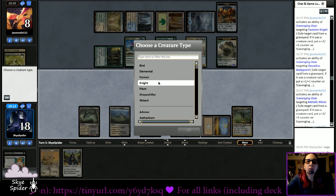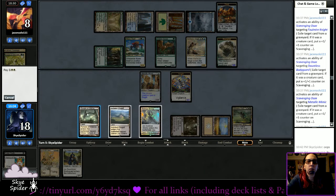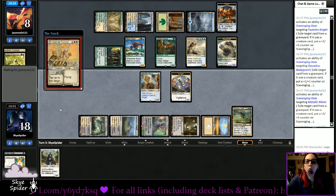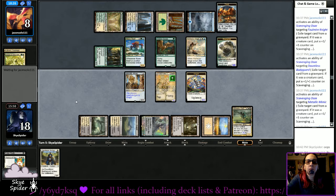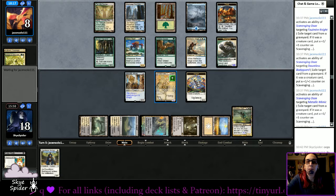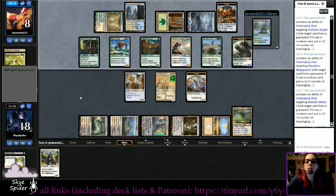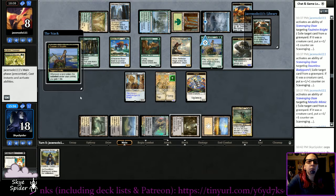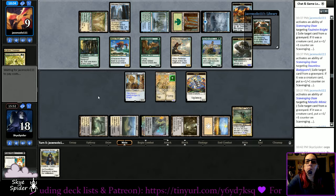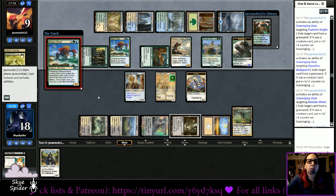We're going to play Metallic Mimic and then drop my flyer — it's a 3/4 flyer, which is really good with their current life total. This card is way better than it looks initially, just because it synergizes with all the knight mechanics. I'm starting to think Declaration in Stone is better than Fatal Push in here. Okay, land on top of their deck — elemental — another Risen Reef. I'm just going to auto-yield these.